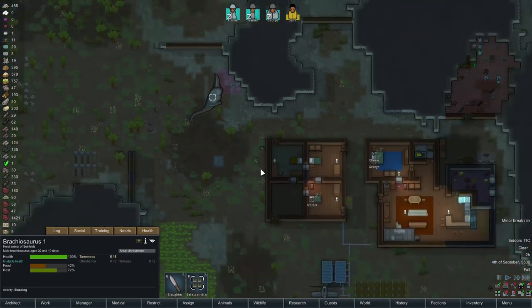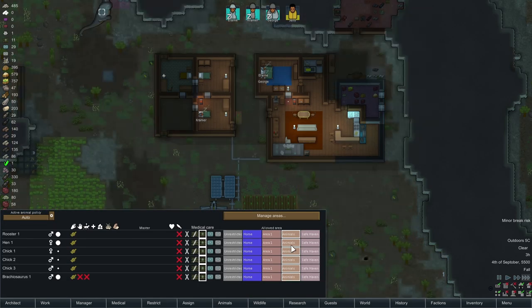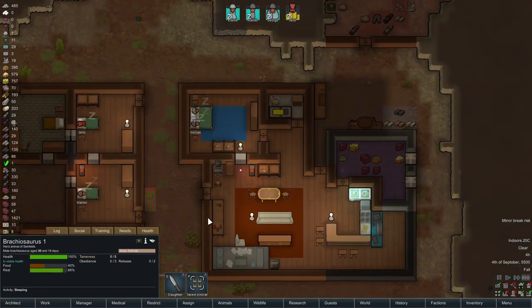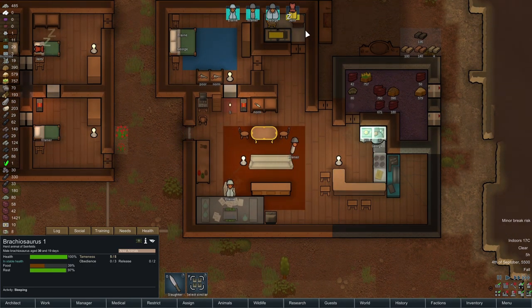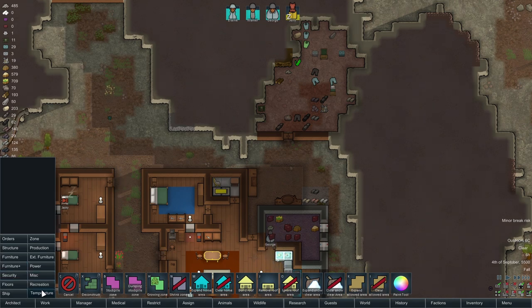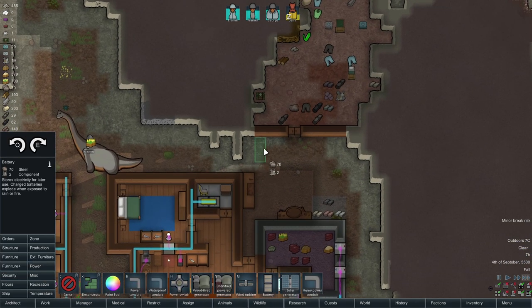Brachiosaurus is self-tamed. Okay — sure, we'll train you. Want to attack Brachiosaurus? I mean, they are just buckets of hit points, so it wouldn't be the worst thing in the world. Power's going back up during the day — it's down at night, up in the day. Let's get another battery.